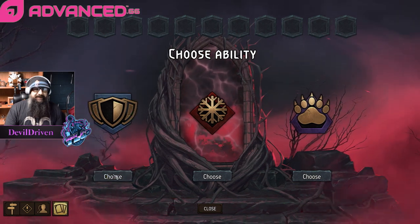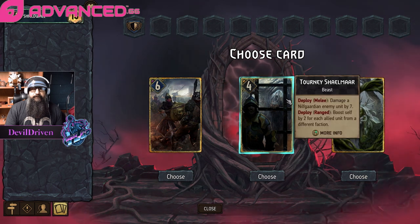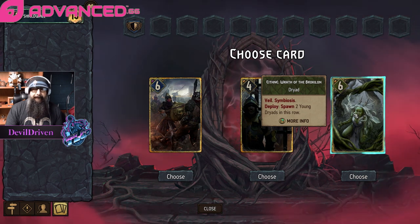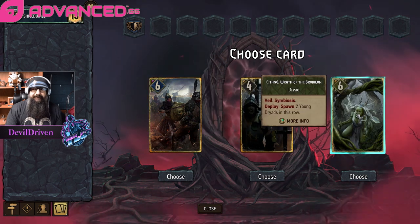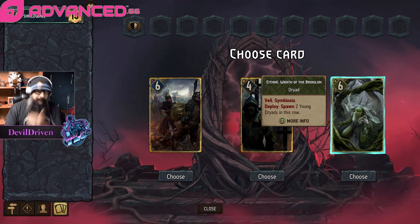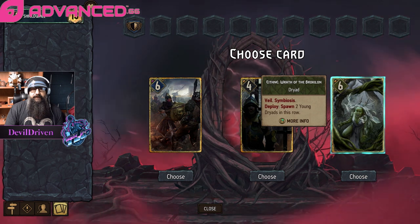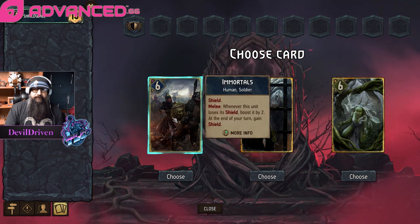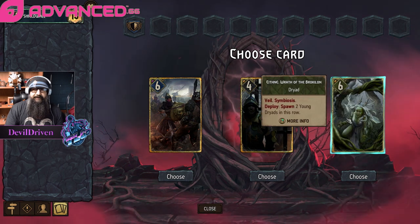We choose shield wall first. Do we go Turning Shalimar? Do we take the draft? Just a big point slam. I doubt this ever comes into play, but we can end up getting Scoyatel units. We kind of want to get the dueling package. Nilfgaard stinks so I'm gonna go Ethnie.